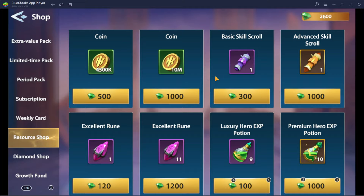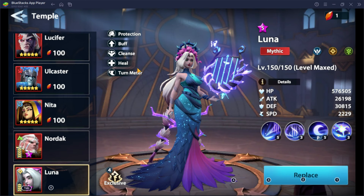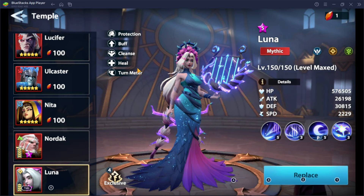Tip number 13: Get Luna as your first mythic hero. It requires 100 mythic shards and this is super crucial. She's very useful — she's got heal, cleanse, attack buff, revival, and turn meter increase. I have not regretted choosing her and she's going to help you progress further.